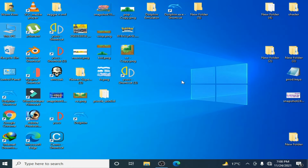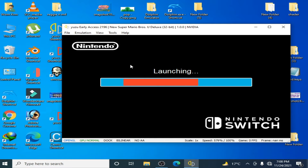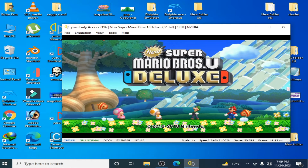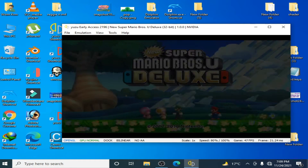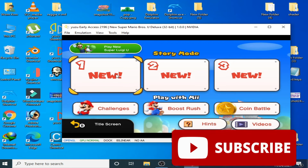And restart the emulator. I play this game and wait for some time. Now guys, this game will work 100% after using the latest firmware and prod keys in Yuzu. I press L and R — and here we go. As you can see guys, the game is working.